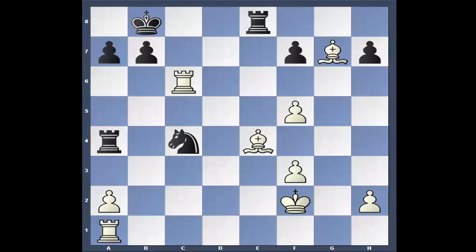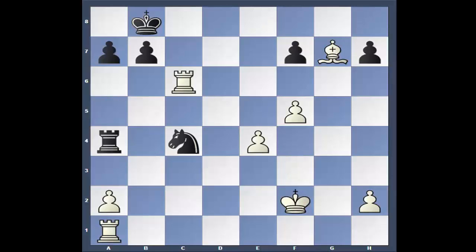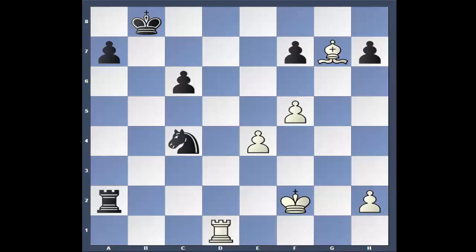Rook takes — Gary decides to sac the exchange. But Nigel sees that and wants no part of it, because if pawn takes, Bishop takes, Gary wins the rook. So Rook takes. To give you an idea: if Bishop takes Rook a5, Bishop takes e8, the game is over. After Rook takes, f-takes, b-takes — now it's much different, the bishop is gone. Rook to d1, sacrificing the pawn. King f3, King to c7.